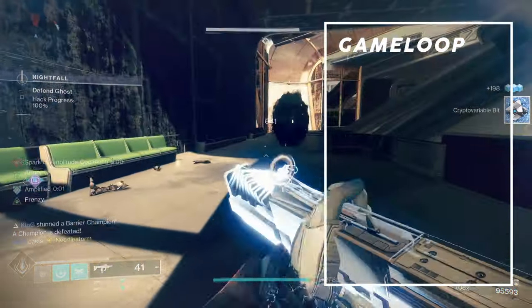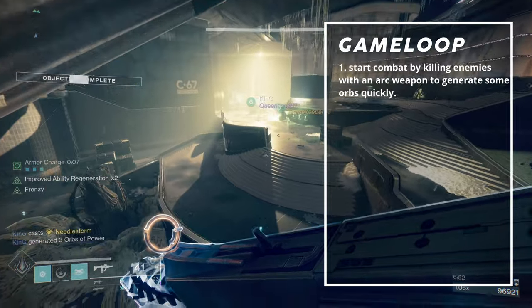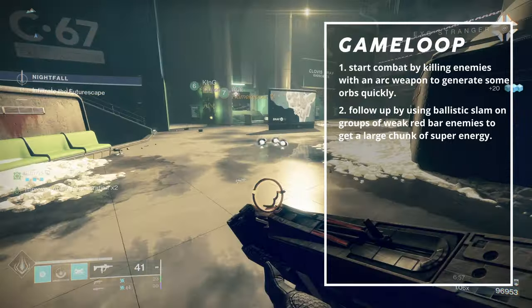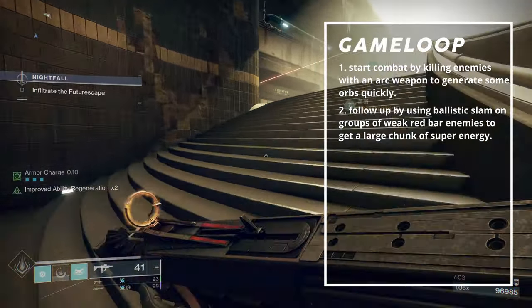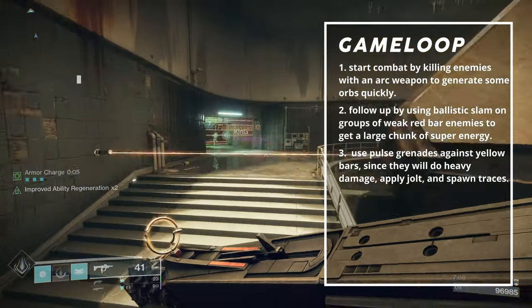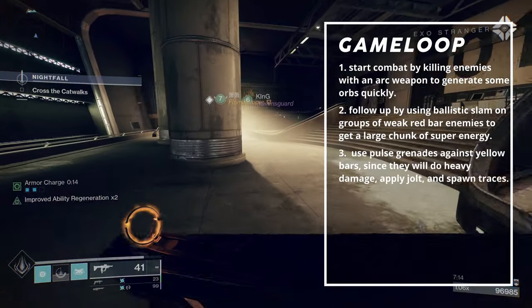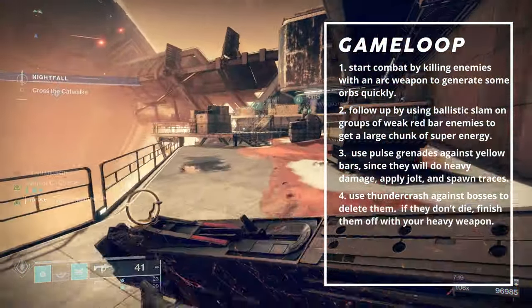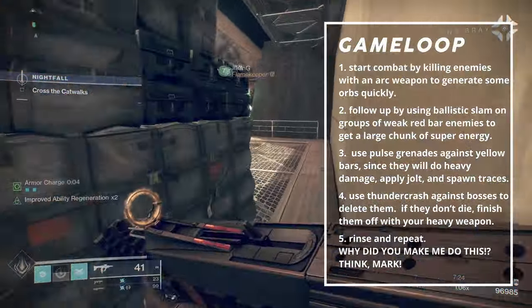Let's cover the game loop for the Viltrumite Empire. The whole build revolves around building super energy quickly and generating orbs for bonuses. Start combat by killing enemies with an arc weapon to generate some orbs, then follow up by using Ballistic Slam on groups of weak red bar enemies to get a large chunk of super energy. Do not charge into areas infested with yellow bars — instead, use pulse grenades against them since they will do heavy damage, apply jolt, and spawn ionic traces. Collect these traces to refund ability energy and repeat the loop. Remember that orbs provide healing and reduce all cooldowns for abilities — they are your lifeblood. Feel free to use Thundercrash against bosses or champions to instantly delete them; if they don't die, finish them off with your heavy weapon since you'll have an overshield.